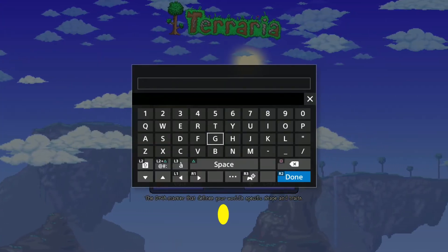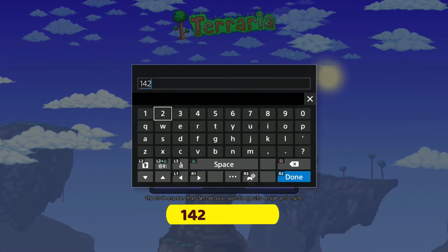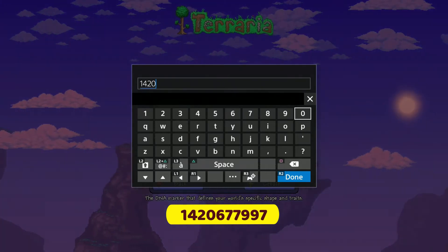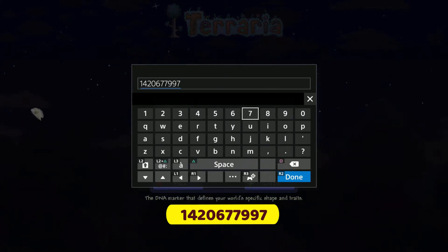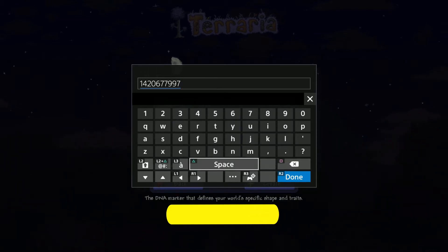Let's backspace here. And the number is — let me get the preload — 1, 4, 2, 0, 6, 7, 7, 9, 7. Yes, 1420677997. There you go, there's your number.